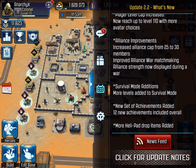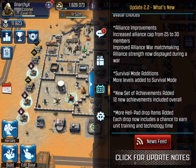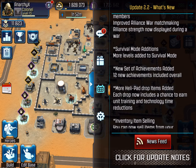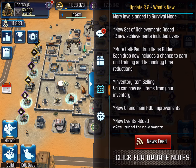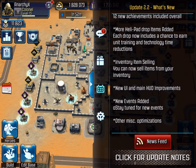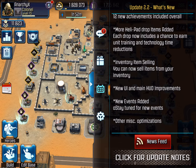They also have new survival levels added, which isn't a big thing for me since I'm only around level 61 in survival, but I'm glad they're there for when I get further. We also have more helipad drops — now there's a chance to earn unit training and technology time reductions. There's also inventory selling now, which I personally didn't care much about since I use everything in my inventory, but for those who wanted to sell inventory items, you can now do that. There are also new events added and other miscellaneous optimizations.